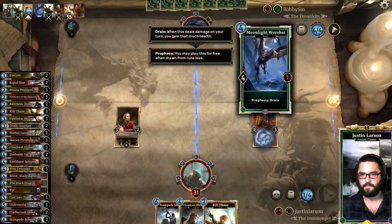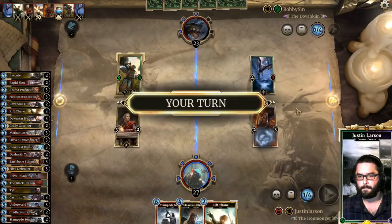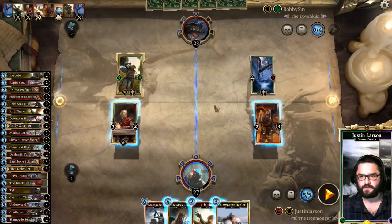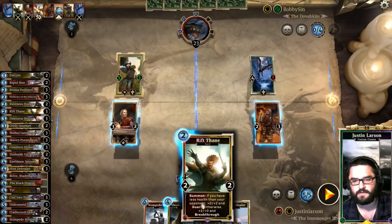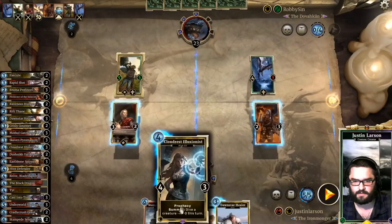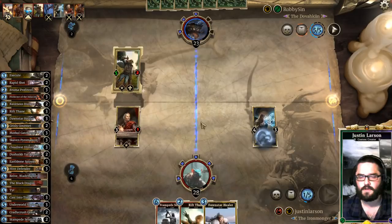Pretty old-school list from our opponents so far. Another 5-drop, Protector of the Innocent. Let's draw an Execute — Dawnstar Healer is not an Execute. I could Cloudress Illusionist swing at that, or I could Cloudress Illusionist swing at that. Is there any reason to play both of these? Not really. A little Distraction might prove useful. You won't foil my flag — I'll kill you, buddy. This doesn't look great for us at all.